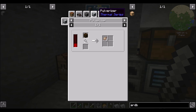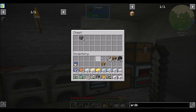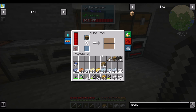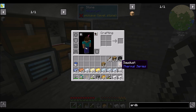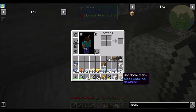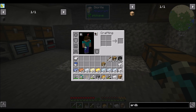I need sawdust from the thermal series. The immersive engineering sawmill, precision sawmill, or pulverizer will get me sawdust — that is cool. Let's do that. Give me one piece of wood in the pulverizer. We're going to check out two things right now. First off, I want the cardboard box because I love the cardboard box from Mekanism — it basically lets you move tile entities around, and that's what I want to do right now.